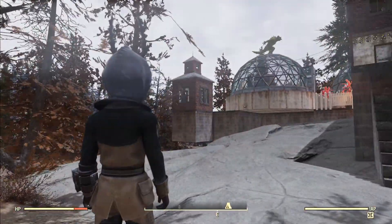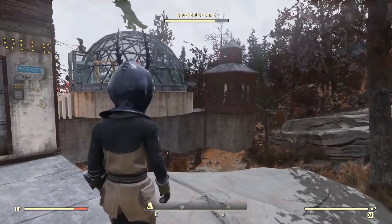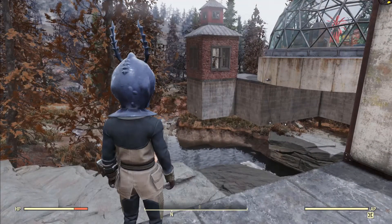The idea behind the defensive part of this build is that those two towers on both sides will clean up everything which is in front and on the side of the entrance. Each tower has two missile turrets and the actual tower is built around to protect them from bullets.